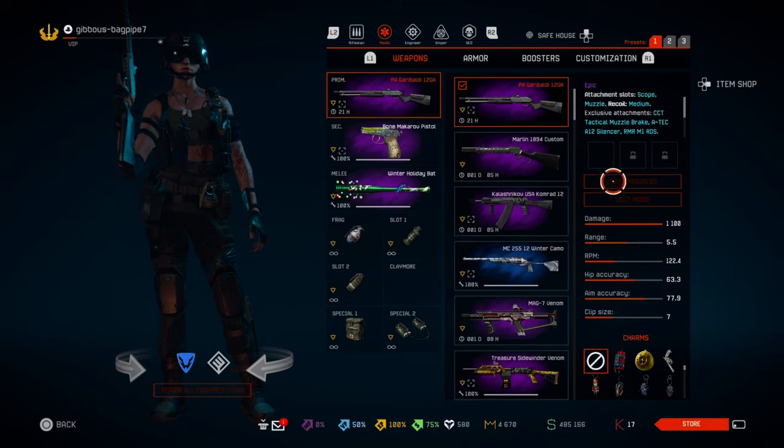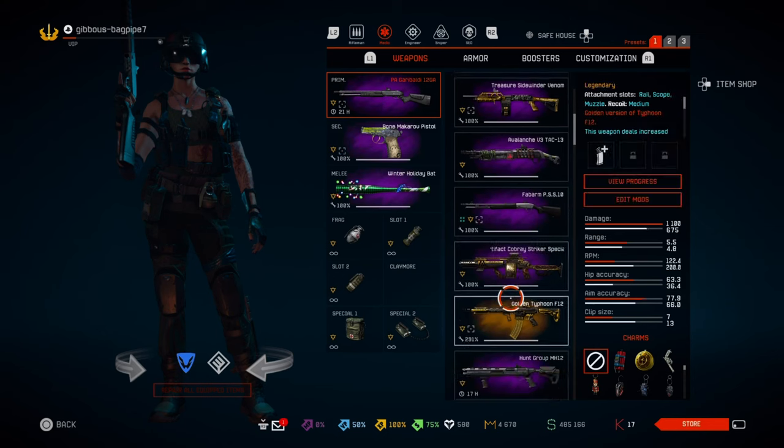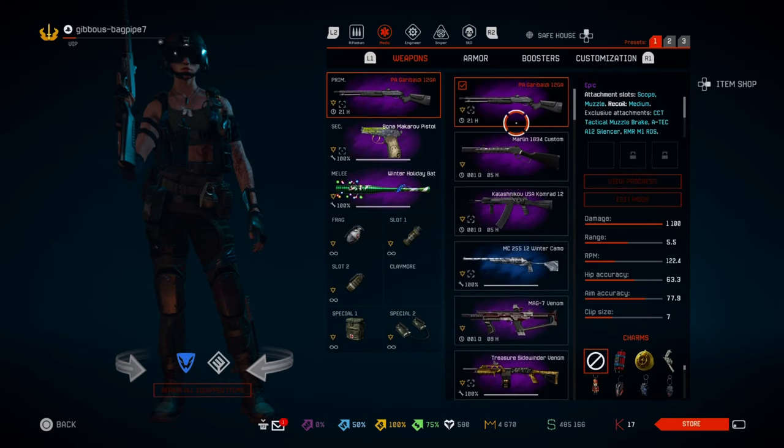Moving on to the main stats: it has a damage of 1100. It has a range of 5.5 which is not too great but at least standard. Hip accuracy is 63.3, aim accuracy is 77.9. Now as I said before, there are three things you have to consider when purchasing this gun if you're lucky enough.